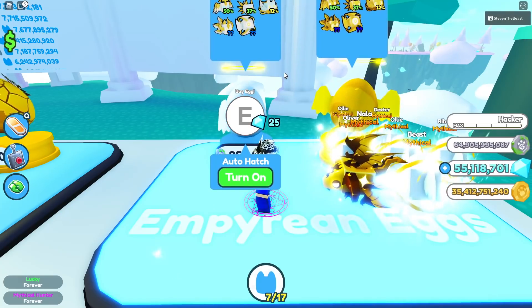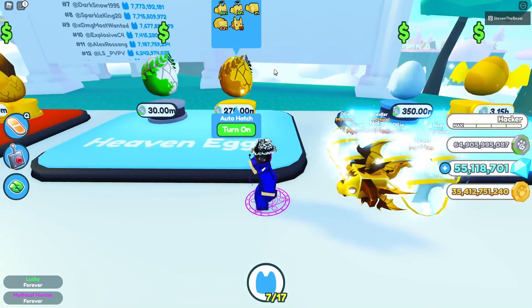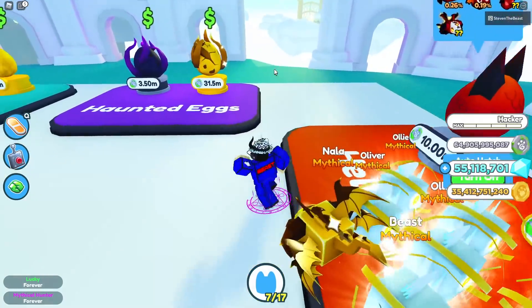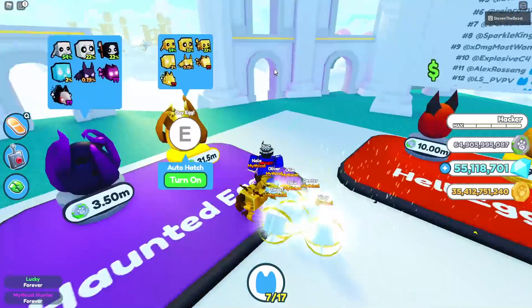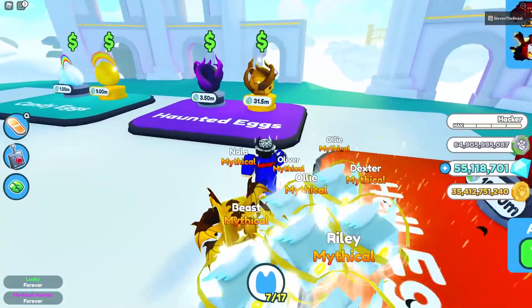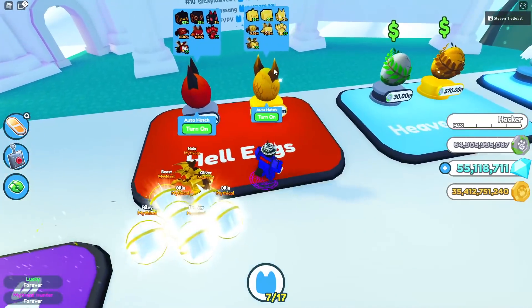For those of you guys who don't have a lot of fantasy coins or the mythical hunter game pass, I would recommend going all the way back to the hell eggs, or maybe even the haunted egg. If you do want to hatch a mythical and sell for tons of gems or just show off to your friends, I recommend you guys just open the golden haunted egg and the golden hell egg.